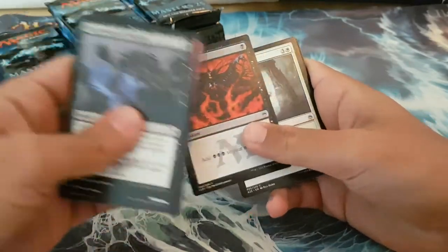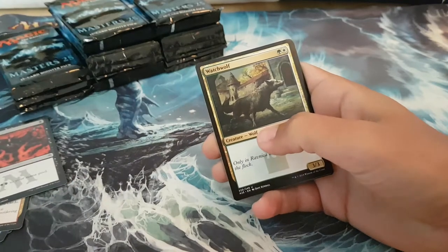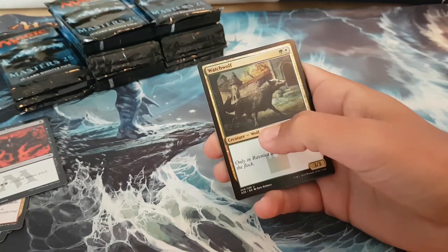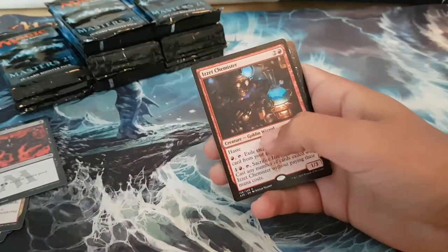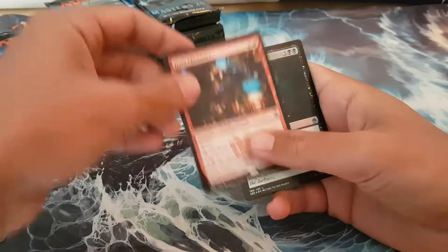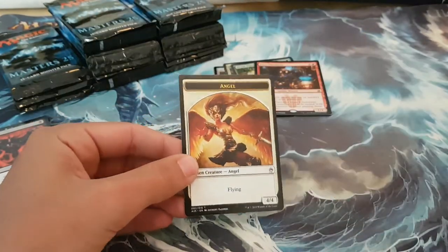Can't expect much. Dark Ritual, Watch Wolf, Quicksand, Fallen Angel, Izzet Chemister, Foil Street Race. Not bad, pretty good foil.